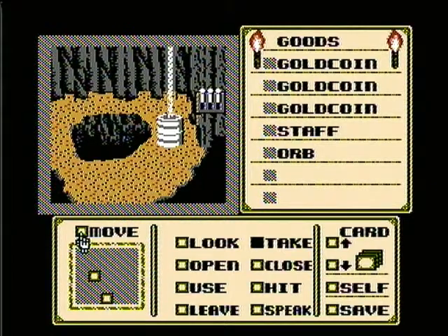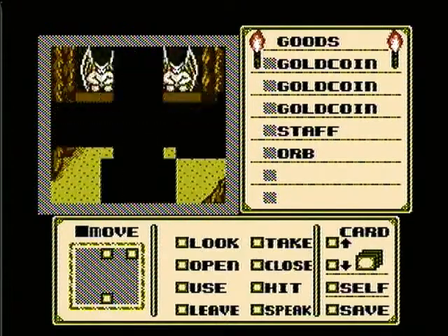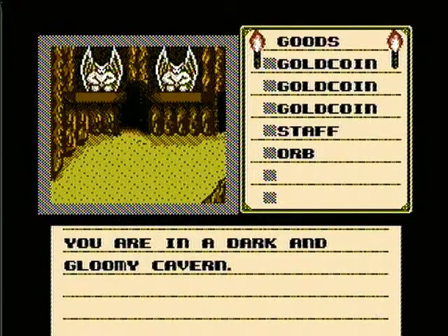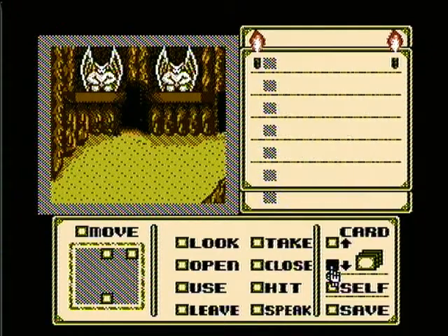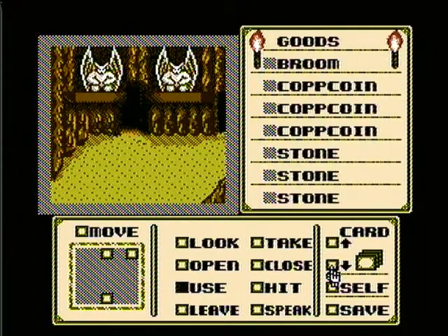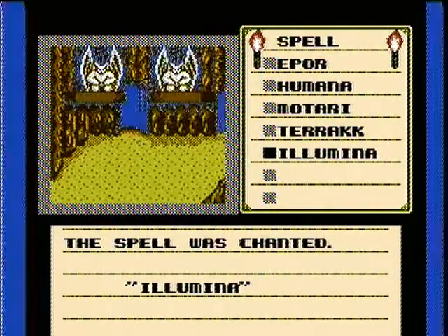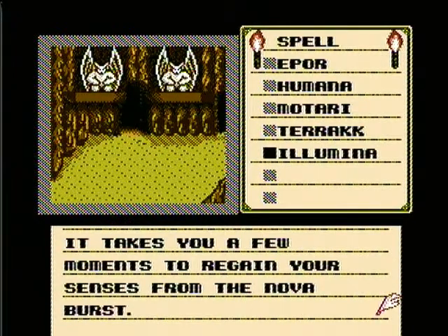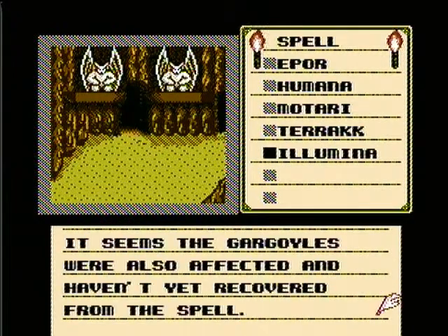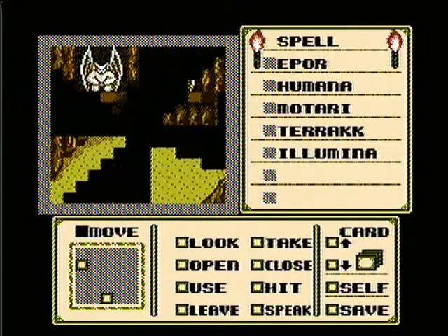Now we're going to go back to where the gargoyles were. Don't try and move in here — it's a hole that will lead to your death. You're in a dark and gloomy cavern. Now what we want to do is get by these gargoyles, and the best way to do that is to use illumina to blind them. Suddenly the cavern is so bright that you have to shade your eyes. It takes a few moments to regain your senses from the nova burst. The gargoyles were also affected and haven't yet recovered, so let's not dawdle — let's get through there.